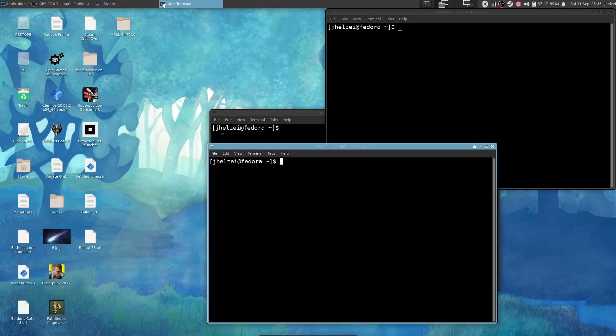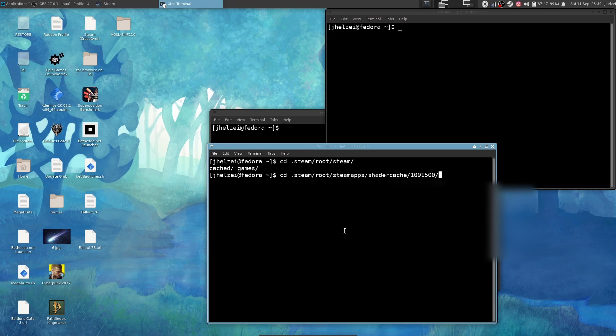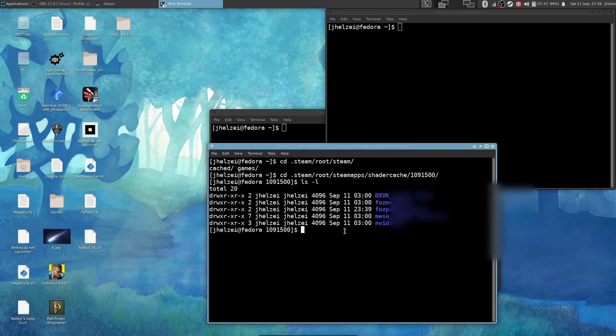Here I'm going to demonstrate how to delete the shader cache to help improve performance in this situation. There are other ways to fix stutter in Linux including turning off the compositor, but that's a topic for another video. I'm changing directories to the shader cache directory and specifically the Steam ID for Cyberpunk, which is 10915000.